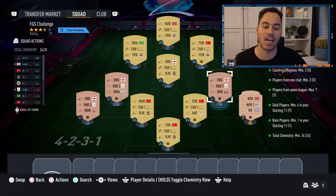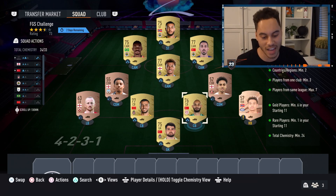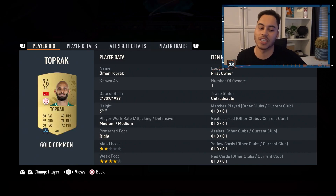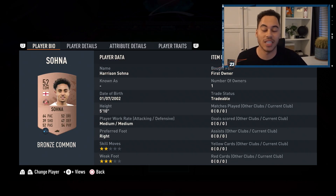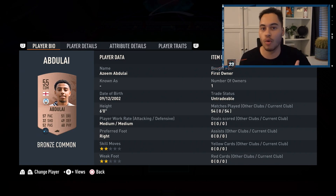You also need three bronzes from the same nation or league — very simple. I've got three bronzes that are all English, but you can use Turkish players or any nation you already have. Swing goal we have Distanglio at right back, any rare bronze at center back — we have Toprak, and to his left we have Seis. Left back is any English left back, and the two CDMs are any English CDMs — Sodna and Abdali.